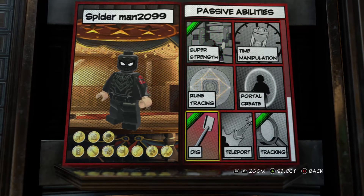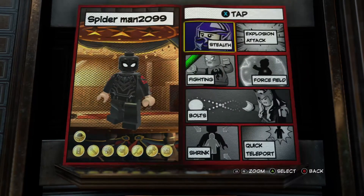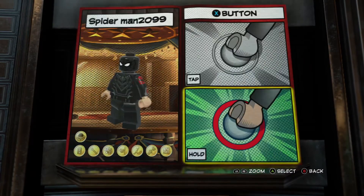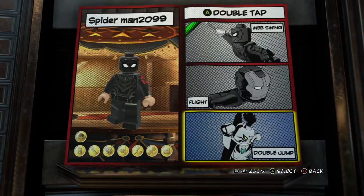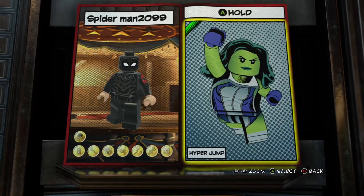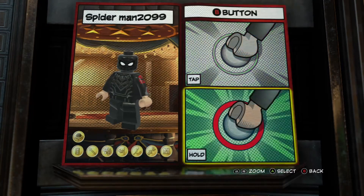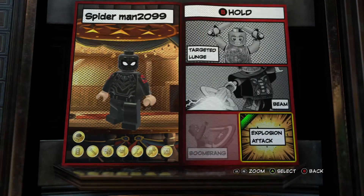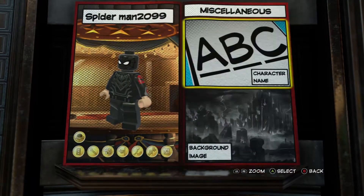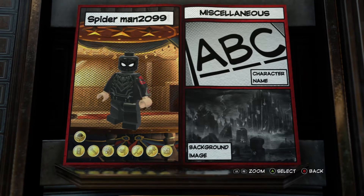Does he have super strength? No. Let's go in here — fighting. I don't think he should have razor beams. Swinging, yeah. Super jump. More fighting. Yup.